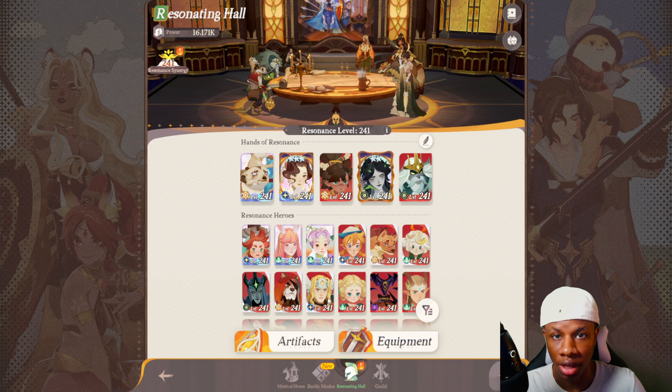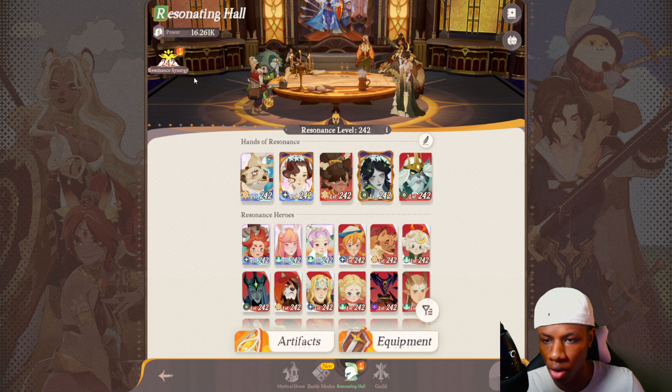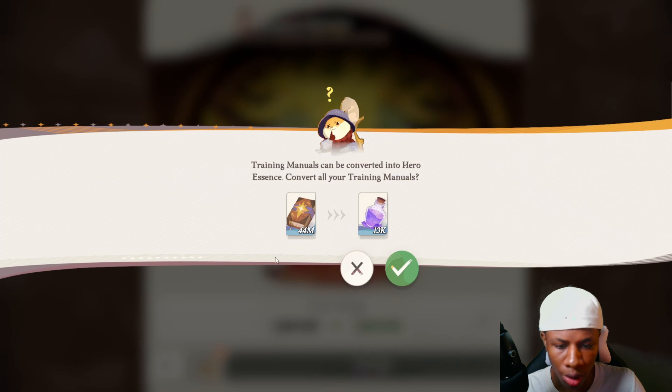You might be wondering — if you reach level 240, can you level up characters higher? The answer is yes. I'm literally level 241 right now. After you complete all AFK stages and the main story quest, you unlock Resonance Synergy. Instead of leveling up characters one by one in the resonance pool, Resonance Synergy lets you level up every single character all at once. You can see everyone is level 240, and the maximum level is actually 300 — it shows 242 out of 300.